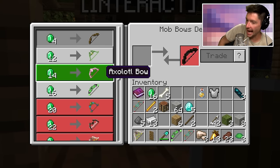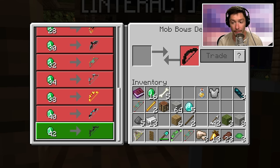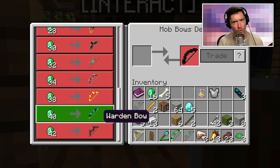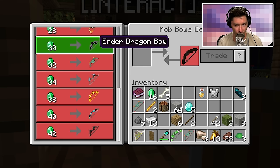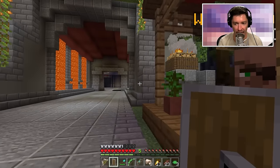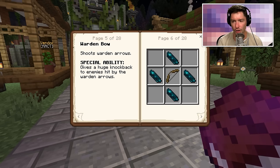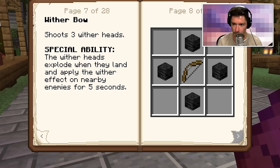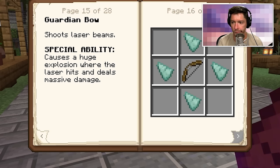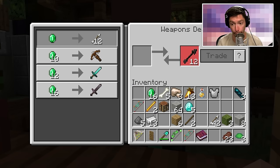I can get an axolotl bow, spider bow, wither bow, warden bow, and ender dragon bow for 30 emeralds — that seems absolutely insane. The warden bow gives huge knockback to enemies hit by warden arrows. I can also just buy a netherite sword right now — holy moly. Getting emeralds is definitely a priority.